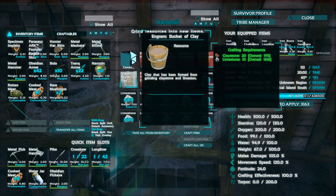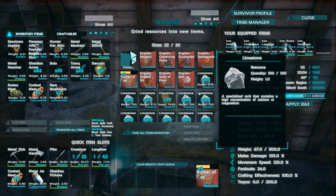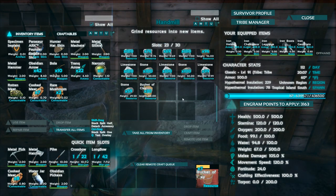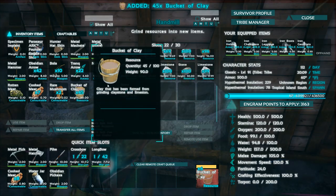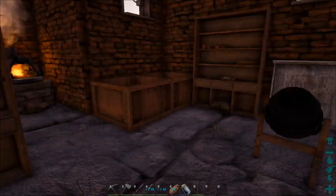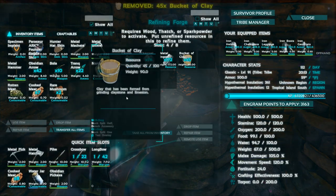So we'll go ahead and pop those out. These buckets of clay — let's make a few. Notice that it makes 15 at a time, which is pretty sweet. We'll take your bucket of clay and bring it on over to a kiln.